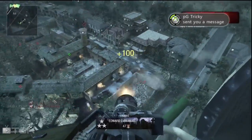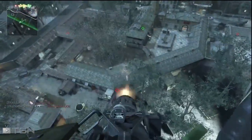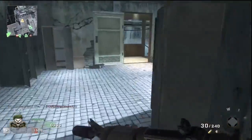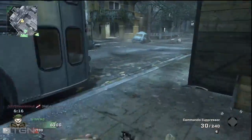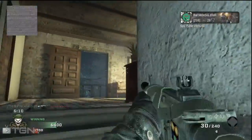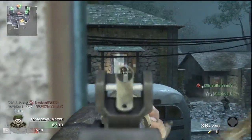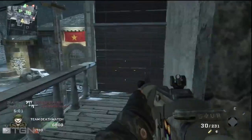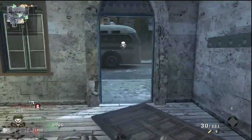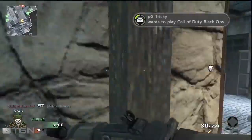Now for your other class — the stealth class — it's going to be a little bit different. You'll probably use the same gun; just choose whatever submachine gun you're most comfortable with, such as the AK-74U or the MP5K. For the attachment I would go with the silencer, because if you're playing tactically and trying to get behind opponents you don't want them to know where you are when you're shooting. If you don't have a silencer it gives away your location. You won't need the extra ammo since you'll be behind them, and you'll have time to reload.